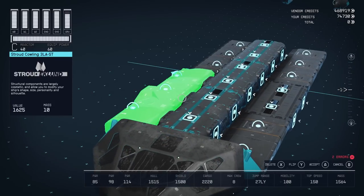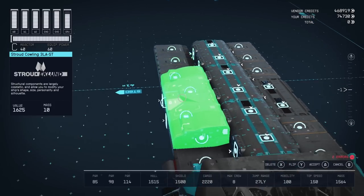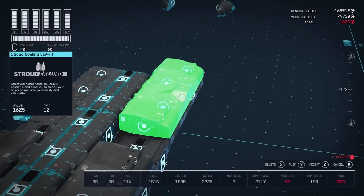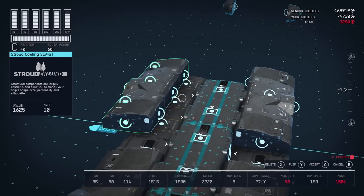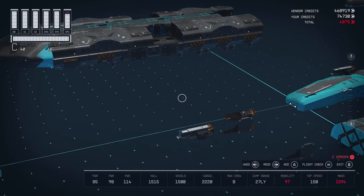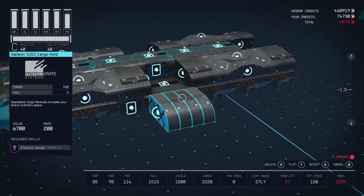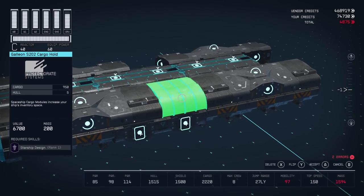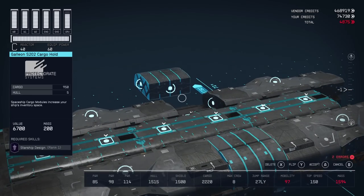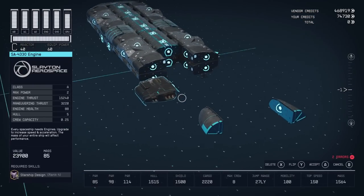We're going to finish off this hull with a Stroud Colling — this is the triple length one, and you can flip it. We're actually going to use four of these. I left a little space in the middle, and we're going to use a Galeon S202 cargo hold in that space. You can flip this around, so make sure you get it lined up.